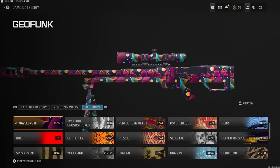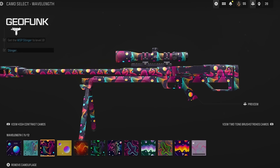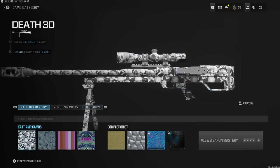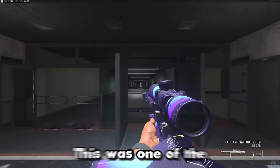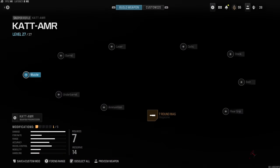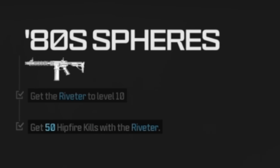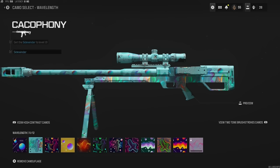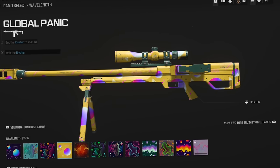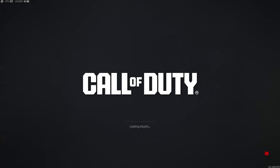Let's take a look at all the different camos we've got. The category is called Wavelength — these are the ones that glow. We've now unlocked 11 out of 12. The last one we don't have doesn't look that good, so we're not going to get it. This one isn't as cool — it was one of the first ones I unlocked. That one is by getting the Riveter shotgun to level 10, then getting 50 hipfire kills with it. Here's the Geofunk one — and then Global Panic, which also uses the Riveter at level 10, requiring 10 kills in 5 seconds in Zombies.